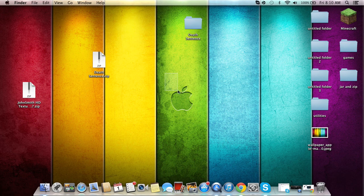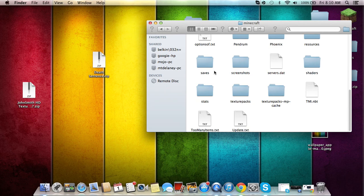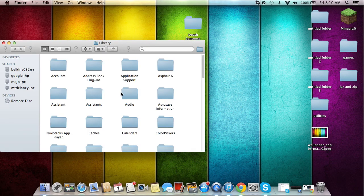I'll also tell you how to make a server on it. Go to your Finder, go to Go, then Go to Folder, and type in that path.